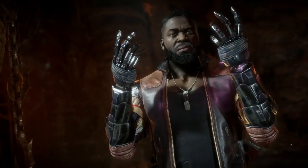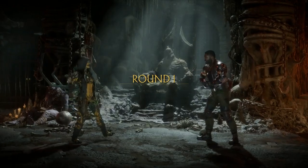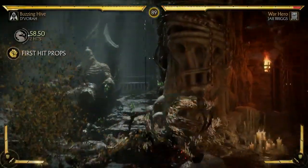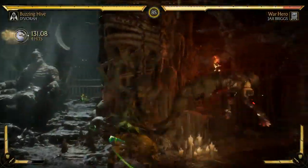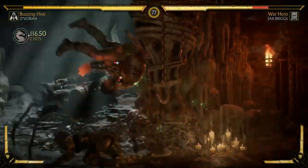Very excited to be able to show D'Vorah finally. She's got a lot of new unique things. The bug Vorah is the greatest thing in the world — we saw a teaser for that in the trailer where she dies and actually comes back as a bug. When she dies, she comes back as a bug and you can actually fight as a bug by either spitting stuff or stinging them. It has its own move list. The move list is literally just buzz, buzz, buzz.